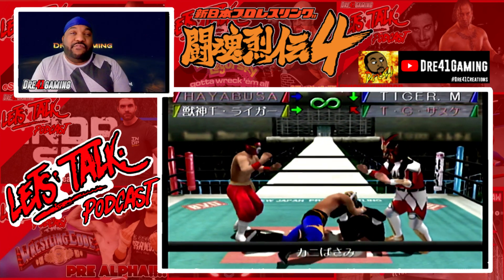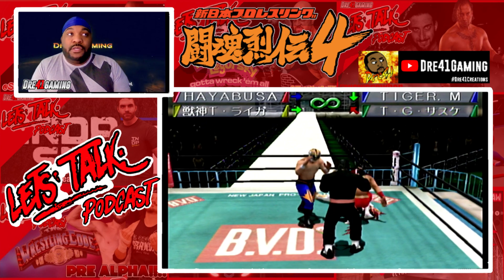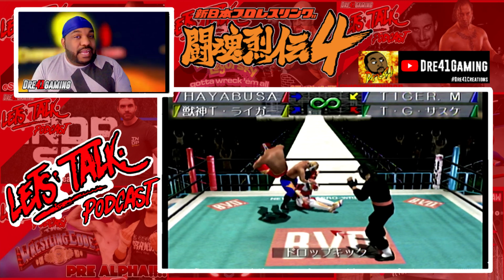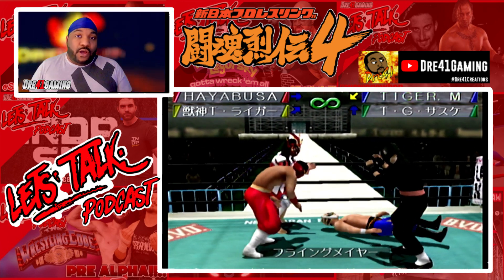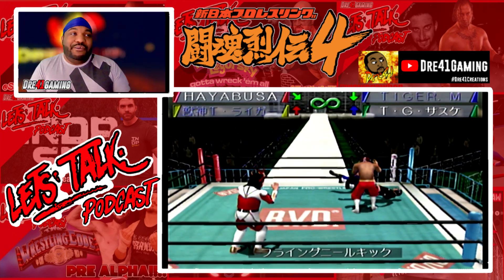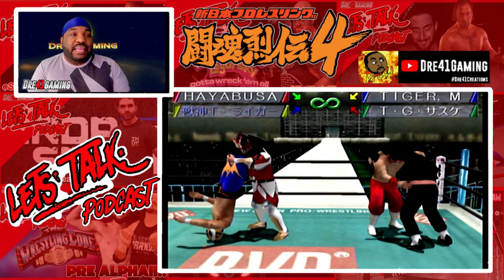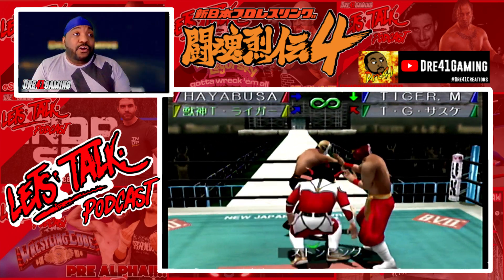The looks of the wrestlers in create mode are really basic if you're creating an actual wrestler. Because they don't have rights to some of them, they have wrestlers that have a look. Like, you've seen me make Mitsuharu Misawa — they had a face that kind of looked like Misawa, and an attire that kind of replicated what he wore. So I was just like, I'm making Misawa for my first create. They also have, like, Hayabusa, Jyushin Liger, Stan Hansen, a Vader-esque kind of look. The big body models for the creates never look right in wrestling games — they always do them wrong, as if they're people who don't wrestle.